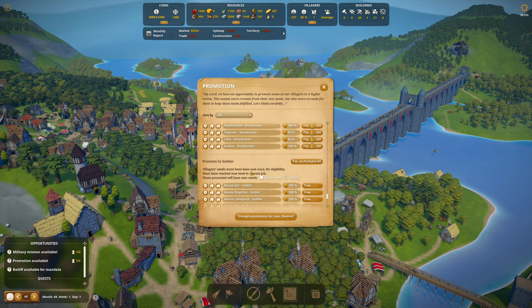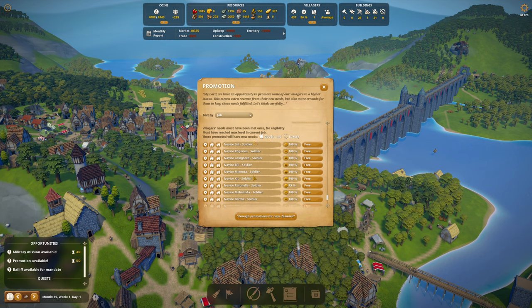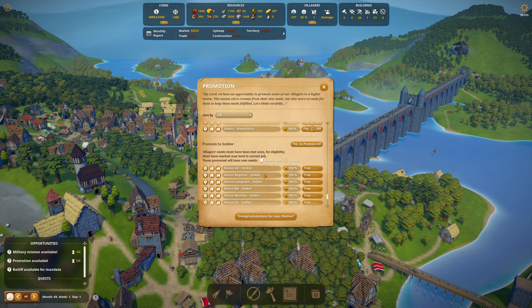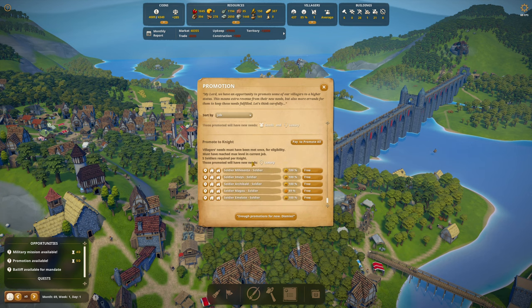We'll have new needs — luxury. Are you telling me that knights need double luxury? Don't get your hopes up, novices — you're going to need goods. How much clothing do we have? 1,053. I'm pretty good with the goods — you only need one goods and then you need luxury. Let's hope we've got the honey. Pay to promote all — it's all free. We have a bunch of soldiers now, no knights. I would need a second luxury for the knights. I guess we're going to have to make herbs eventually.